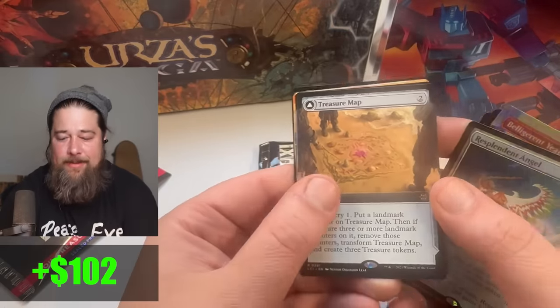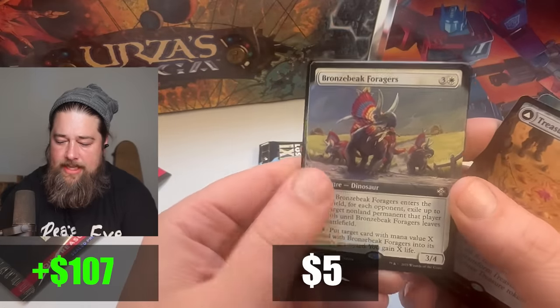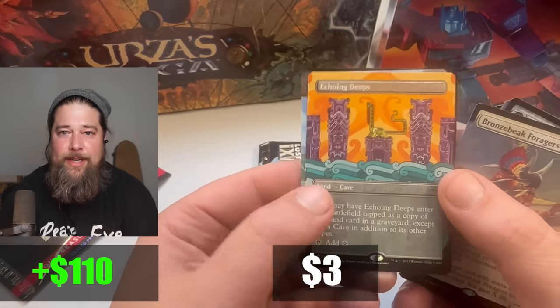Treasure Map — I do love me some Treasure Map. Bronze Bake Foragers — Dino Commander Precon card. And Queen Beeps — this one's for you, Richard.